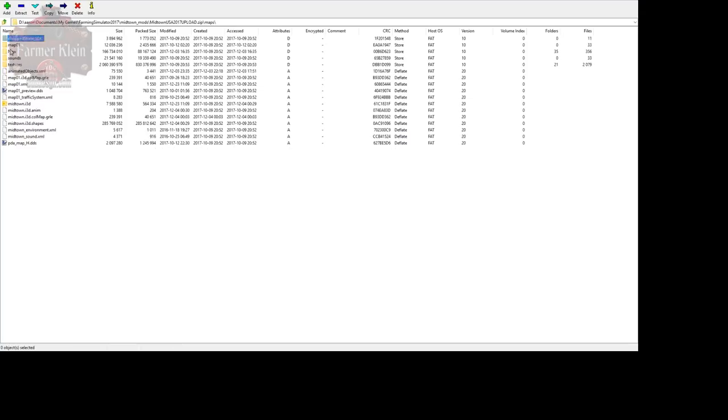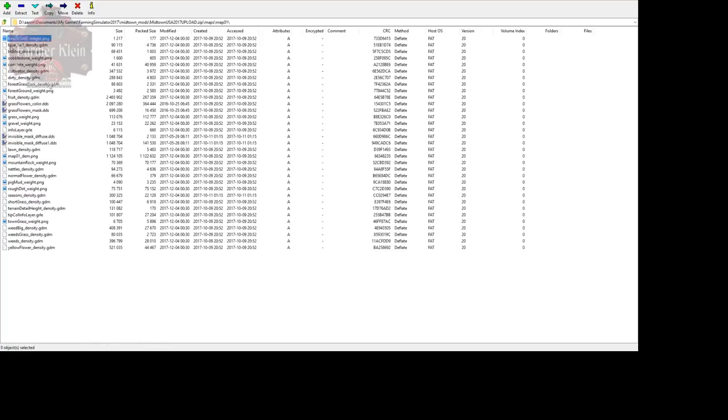In the Maps folder and the Map01 folder, to know if a map has a snow mask, you look for the file: seasons_density.gdm. If this file exists, the map is Seasons Prepared because it has a snow mask. If that file does not exist, it is not Seasons Prepared and does not have a snow mask. That does not mean you can't play the game with Seasons — what it means is it can only snow up to one layer, and bales do not rot. Everything else related to Seasons will still function as expected except for those two things.